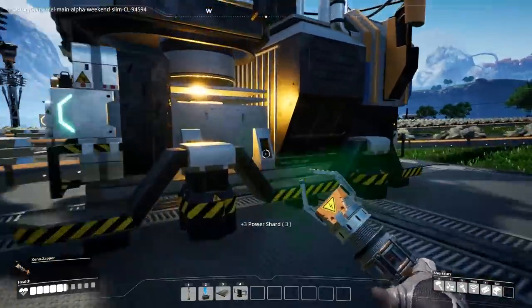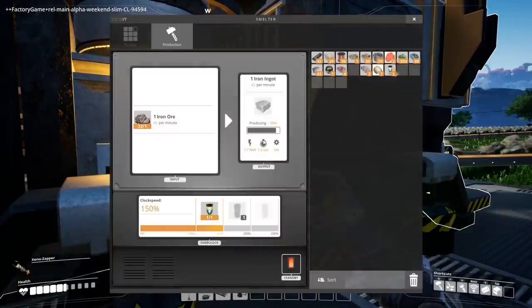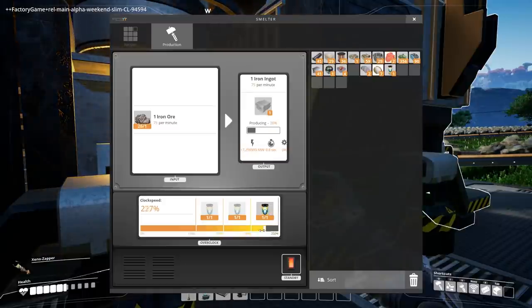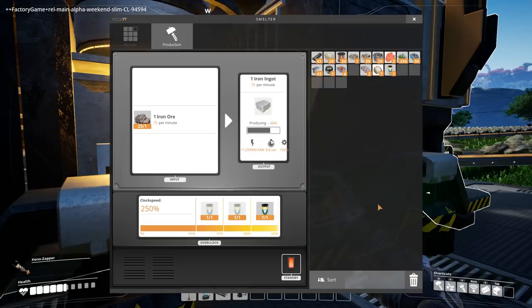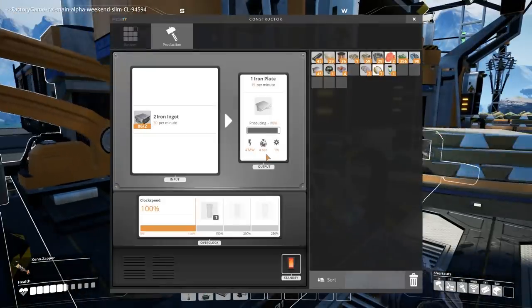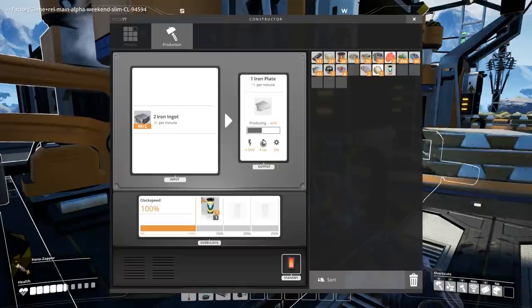We're gonna try to overclock this thing a little bit more, increase the efficiency. Got it and sure — up 200%! Wow, look at how much more power it takes — 3.9 — so it's like five times more power, but it produces twice as fast. That's great. Now this thing is getting a little bit slower.